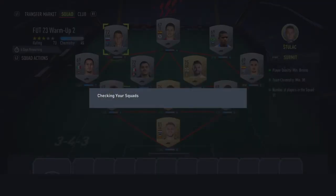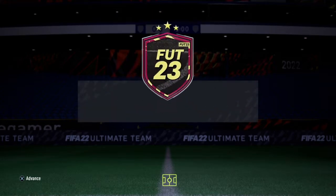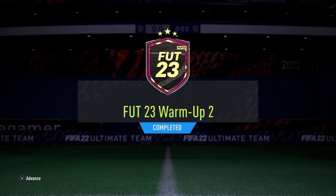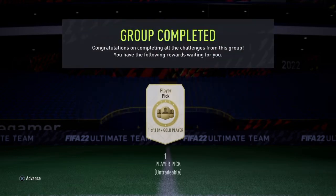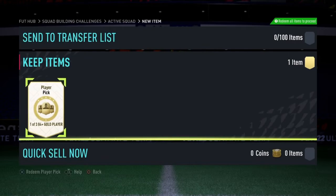I just finished building the squad. Submit the squad — yes. Now you guys will be receiving the specific objective reward. FUT 23 completed. Make sure you press X, and then you'll be able to receive the specific rewards. We're going to have to choose a player — it's just a player pick.